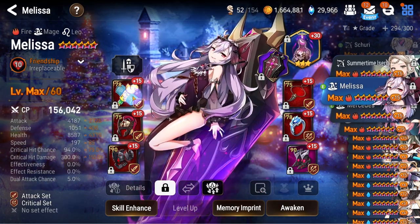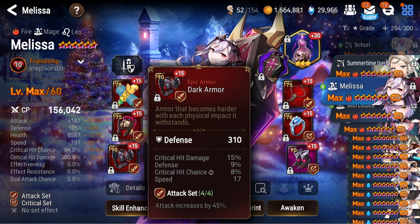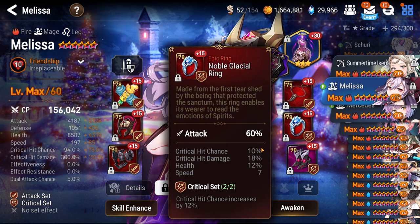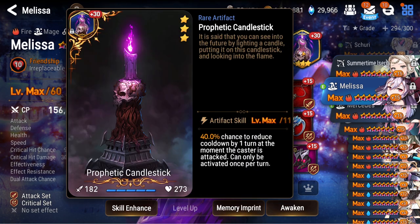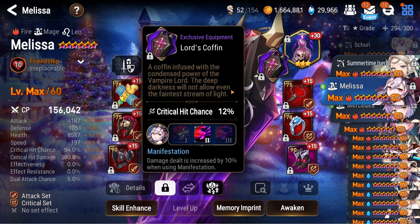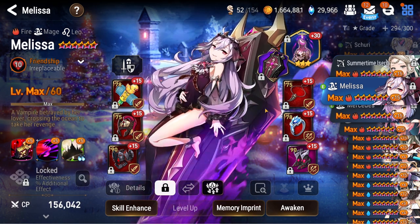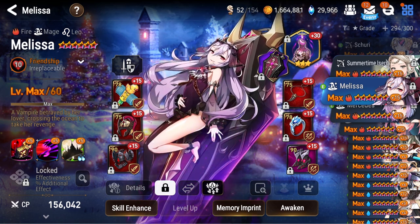Moving on, we got Melissa — rocking a lot of damage at 200 speed on an attack set. You can look at the speed substats on these pieces, not too shabby. She's on Candlestick — she's in PvE. I use her in raid; she's pretty good as a raid unit with extra damage on her S2. Pretty much a PvE unit — I enjoy using her. I could build her for PvP but I just don't have the gear right now. She's pretty hungry for crit chance actually.